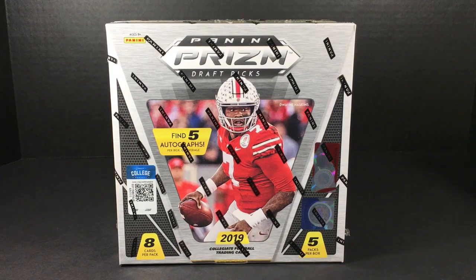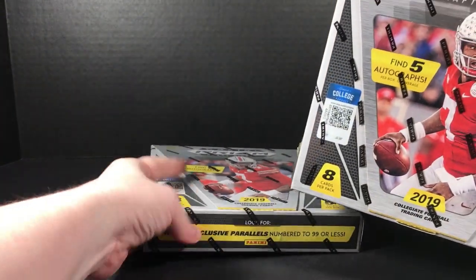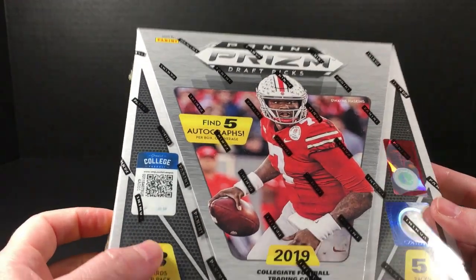I'm not really sure who I'm looking for in here other than McSorley, Kyler Murray, and Haskins — he was pretty good last year. Maybe some players from the playoffs, a couple of Alabama players, Calvin Ridley's brother, Georgia players. I don't know. I got two boxes and I'll open one now. Let's check it out — hobby exclusive parallels numbered to 99 or less.